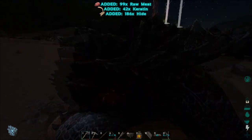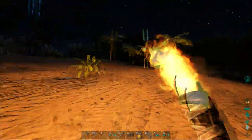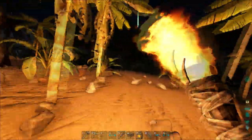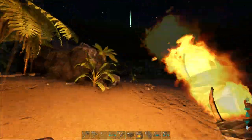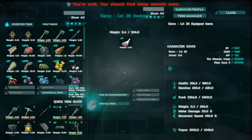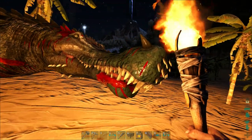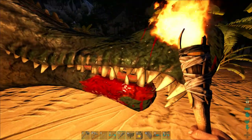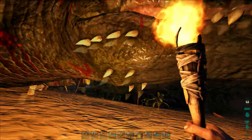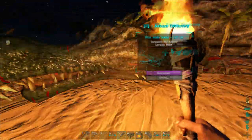Hide and keratin - that'll give us some good amounts of cementing paste for those of you who aren't familiar. Let's go check on our alligator. I think he was on the other side of this rock - there he is. Is he dead? He looks dead. He hasn't eaten a single bite - you need to eat your prime meat, young boy. Look at those teeth - he even has teeth on the outside of his mouth, that's vicious.